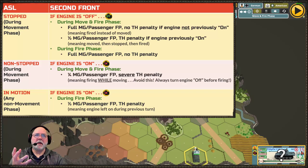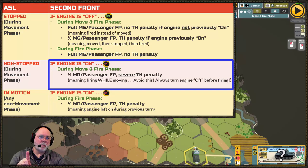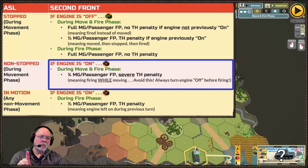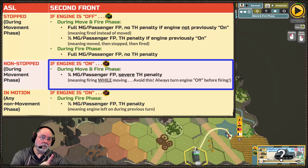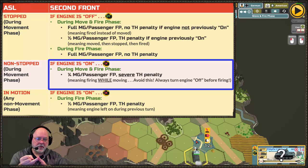All of those states have implications on how hard it is to shoot at things and how much machine gun firepower you can put on a target. Right now I'm stopped — no penalties other than hindrances or terrain effects. If I start the engine without moving, all machine gun factors get cut — watch when I do that — the vehicle is considered to be moving in Second Front as soon as the engine is on, cutting your machine gun firepower. Starting the engine costs one movement point. Changing the covered arc by one hex spine also costs one movement point.